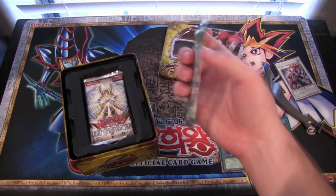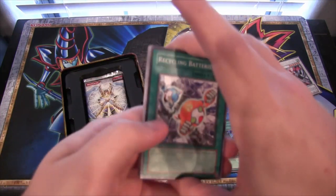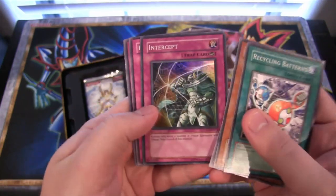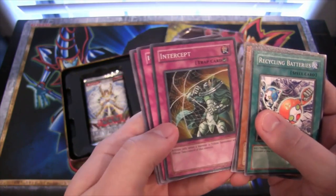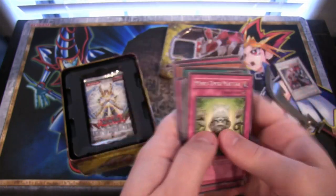Now the Duelist Genesis pack. Come on, go Stardust! Any rarity of Stardust is awesome. And we have Intercept. I almost passed it — it didn't look holographic for a second, but yeah, super rare. It has Raiza on the front of it, one of the Monarchs, so that's pretty cool. And then Mind Over Matter, rare.